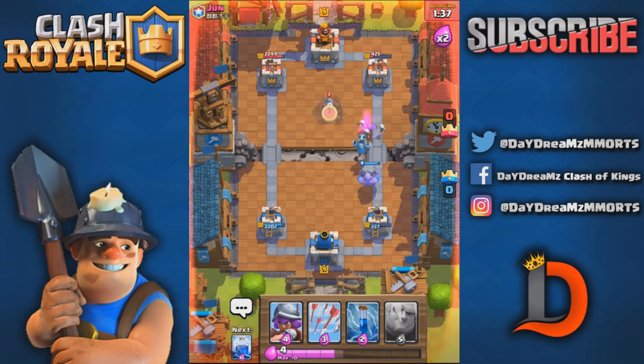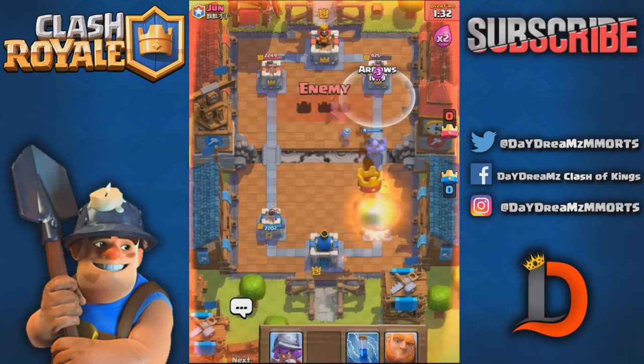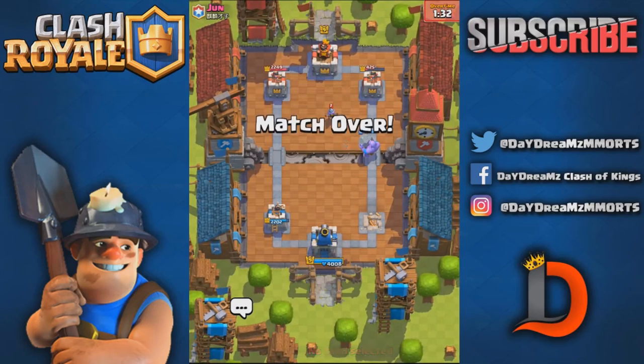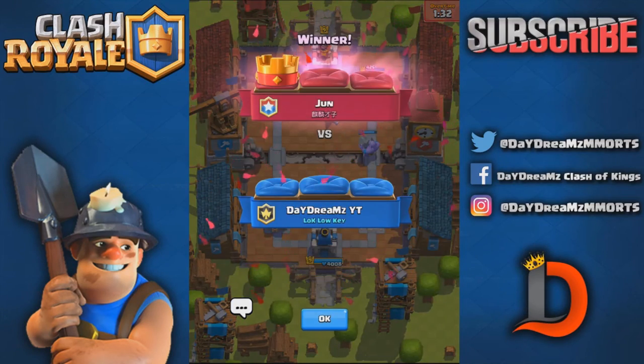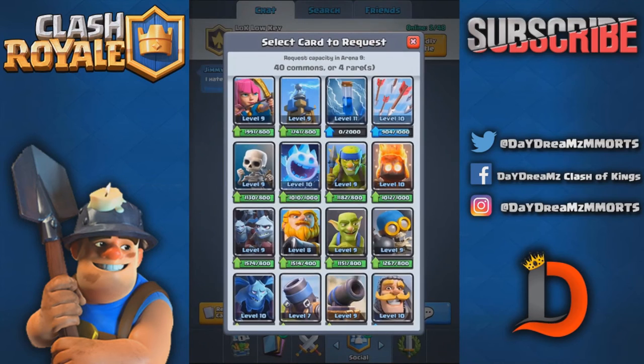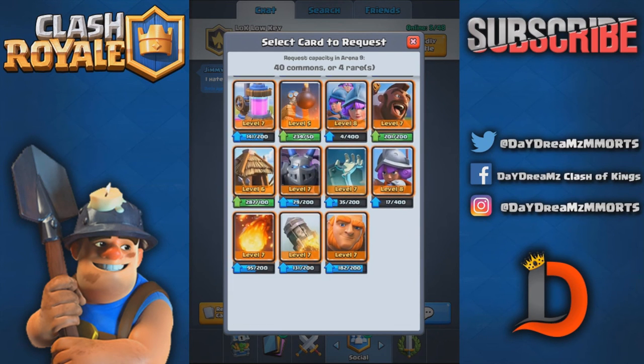We've got to save up 9 elixir. I was right there within spell cycle range. So that's the Giant Bowler deck, guys. It sucks we lost that last one — nothing much I can really do. I hate to end on a loss; I could have won it. You guys saw the one push where he got like 1,500 damage — it was stupid of me to allow that to happen. I should have just done whatever I needed to do to make that not happen. I was in control the entire time; there was absolutely no reason I should have lost that match.